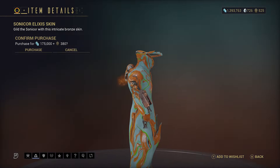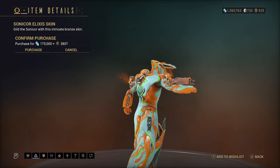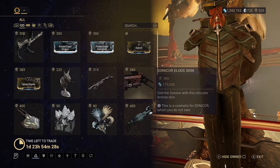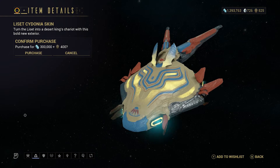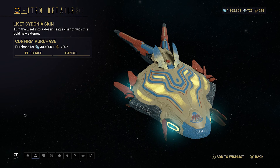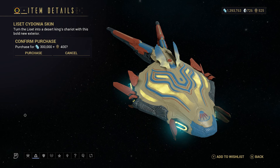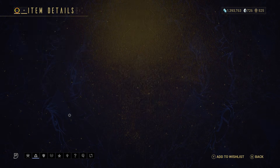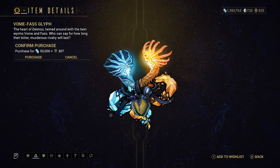Same with the Sonicore Elixir Skin, but don't know if the Weapon Skins actually drop, or whether it is just the armor that drops from that — something I need to kind of verify. The Lisset Saedonia Skin does actually look better than the Mantis one that PC has. The 10x Katia Fireworks. Vorm Fass Glyph — that would be the two Worms, and yes, if you look it up, they are the twin worms Vorm and Fass from Deimos.